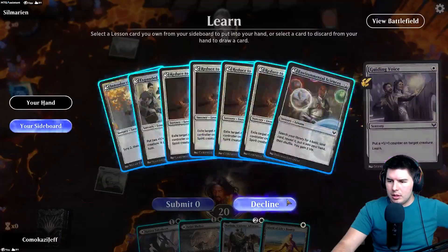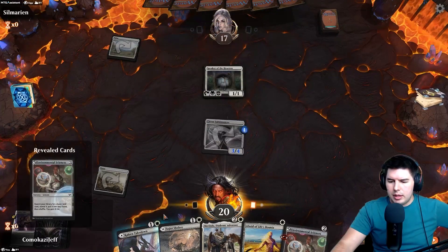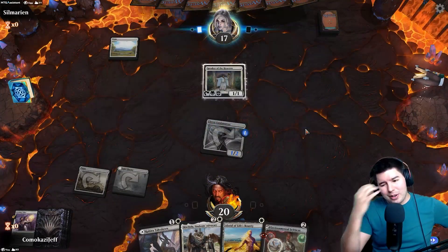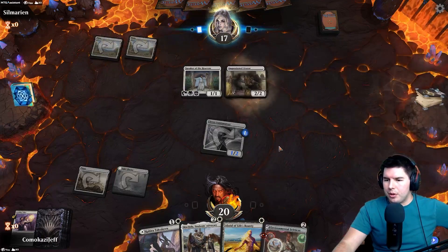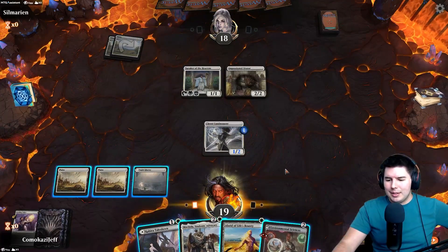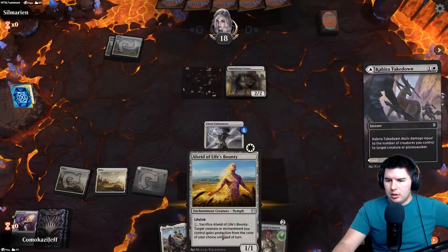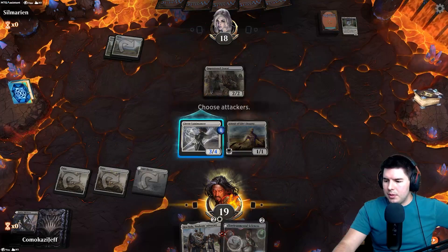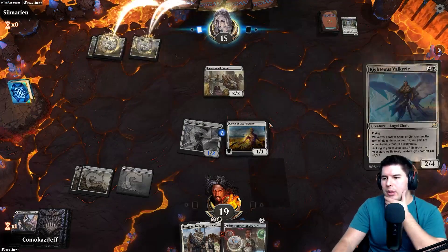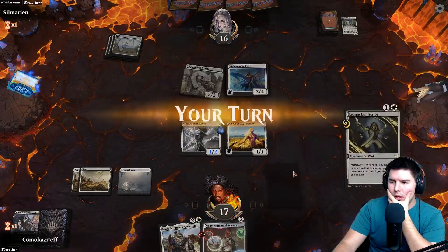Guiding Voice, attack in — down to 17. We can play Kabira Takedown on this guy next turn, but do we want that over a land? It's a land! We're in good shape now — Mavinda on the next turn. Let's get rid of that dude, swing in for three. Passion Orator actually gains them more life, so it might have been better to kill it with All-Seed instead. We play out Mavinda and kill this soon. No blocks — we need another creature though.